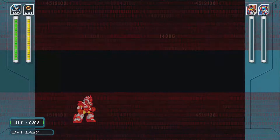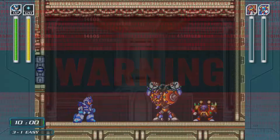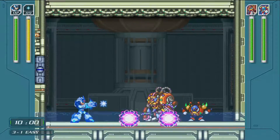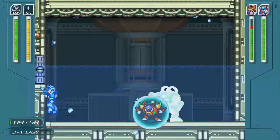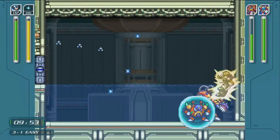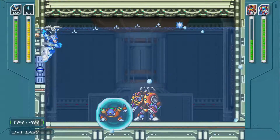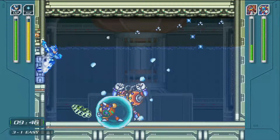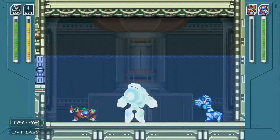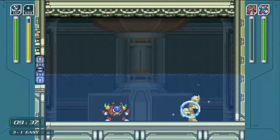We're at Spark Mandrel's stage, so I'm going to pull out the Shotgun Ice because that is his weakness. Spark Mandrel is actually kind of tough normally if you do it without his weakness, but the nice thing is if you hit him with his weakness it freezes up. You don't have to directly hit him — the Shotgun Ice will break off, hit the wall, and break into small pieces, making it easy to get him in a pretty good loop.